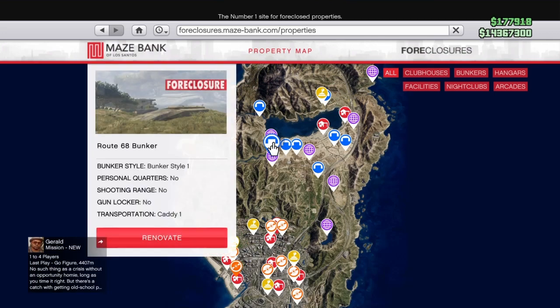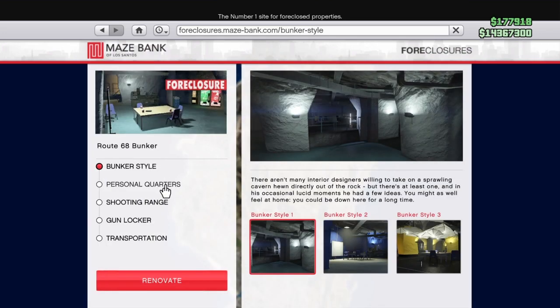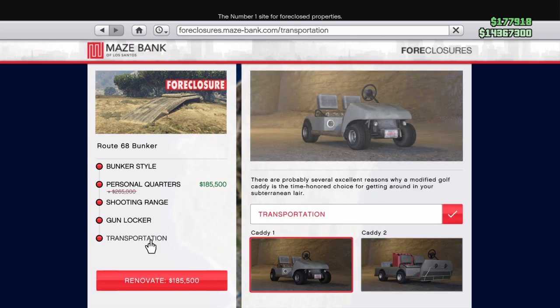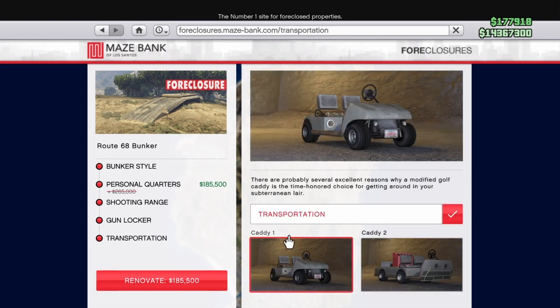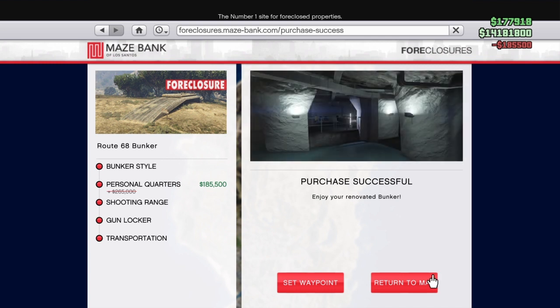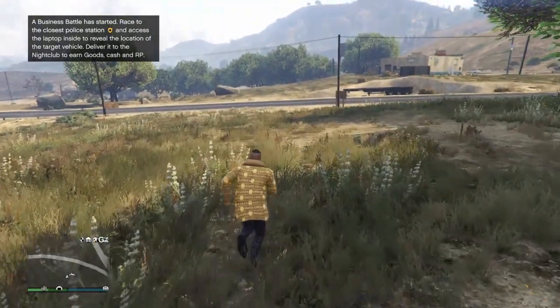After you got a bunker you can also renovate it. You can get a personal quarters — this is actually pretty handy if you want to spawn there. There's also a shooting range and a gun locker, but those aren't that important. I would just get the personal quarters. Right now there's a 35-40% discount on the renovations and also on the upgrades, and a 40% discount on the bunkers themselves. The personal quarters cost 185k, so it's not that much.